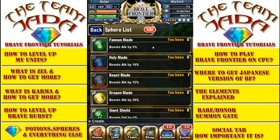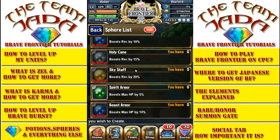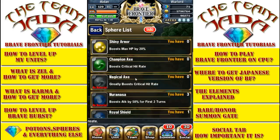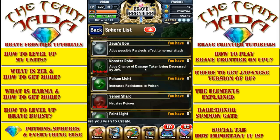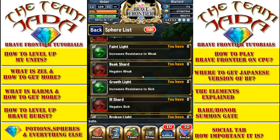Also as you're leveling up in the arena, every four or five achievements or ranks they give you spheres as well. A lot of the spheres you see here you'll get from completing various quests or dungeons, or hitting a certain rank in the arena. They're really useful, and you need to try to make as many spheres as you can to make your fighters stronger.